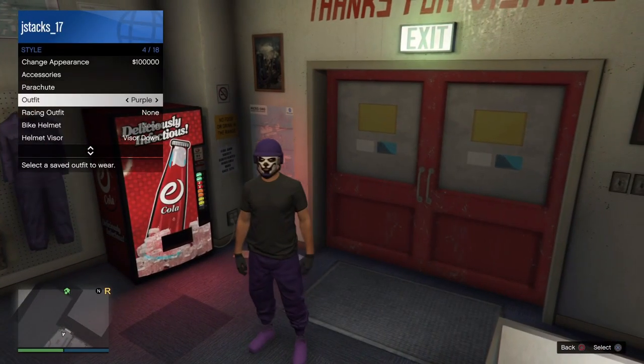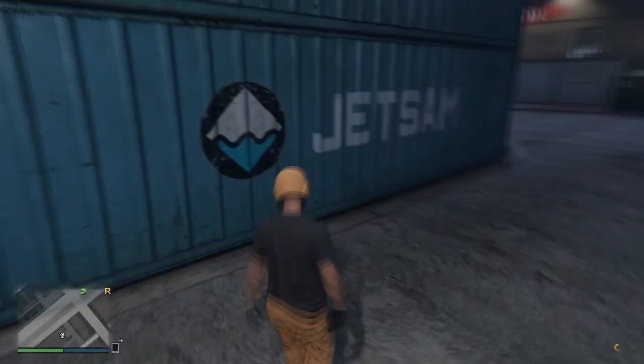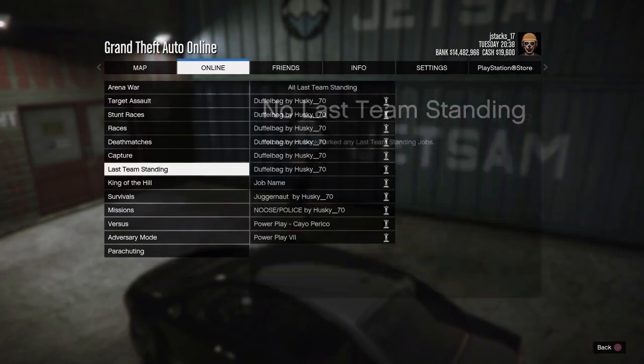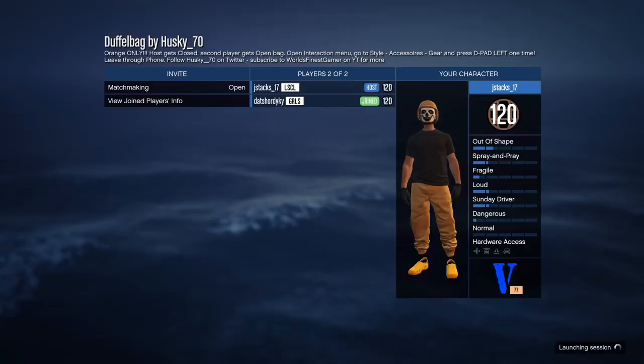Now that we got both of these, you can see that they're saved and we can cycle through them. Now we're going to go ahead and get the duffel bags. Let's start off with orange. You're going to go to online, jobs, play jobs. You're going to go to bookmarked and go to last team standing, and then select the orange duffel bag.